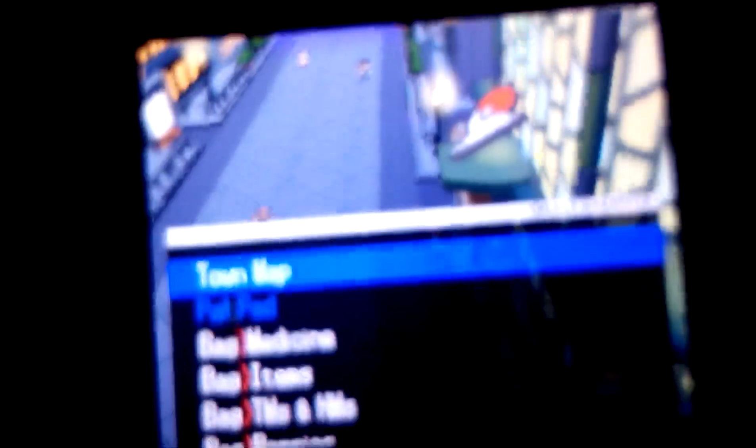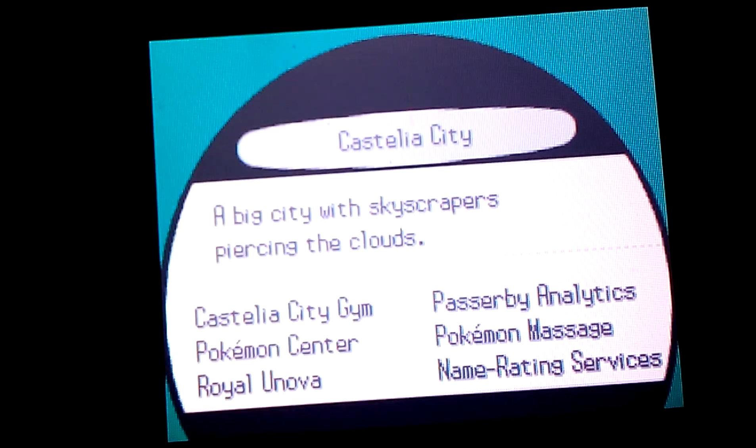Hey guys, welcome to the video. I am going to show you how to get through this gym. This is the city — I have no idea what its name is after not playing for so long. Let me check the map. Okay, so it's the Castelia City gym and I'm going to show you how to get through it right now.